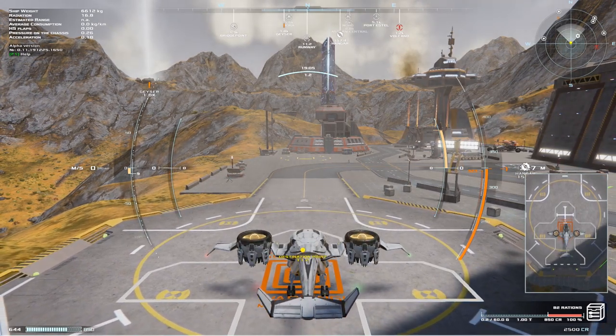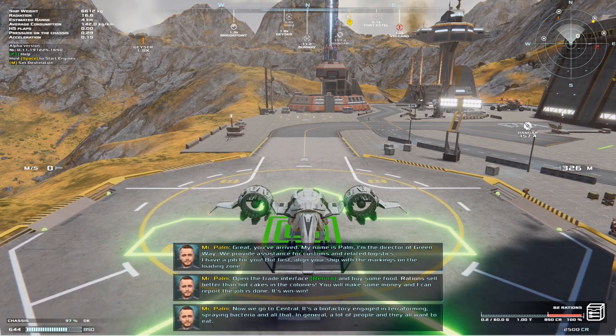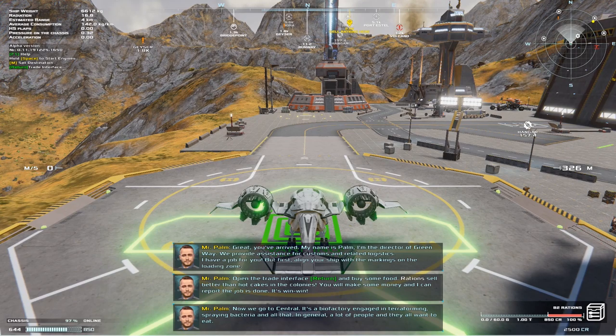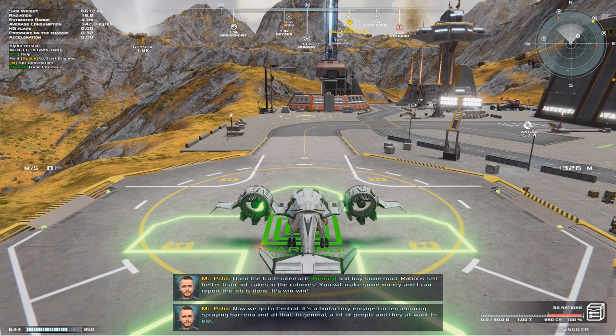This aircraft obviously looks like it burns fuel because of the engines, but alright. We've arrived. A character named Palm, director of Greenway, provides assistance for customs and related logistics. He has a job for us: align the ship with the markings on the loading zone, open the trade interface and buy some food. Rations sell better than hotcakes in the colonies — we'll make some money and he can report the job done. It's a win-win.